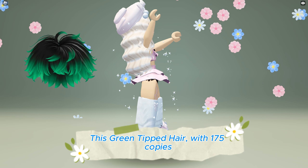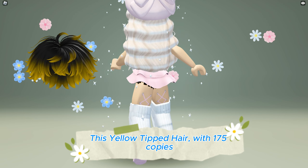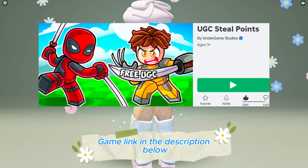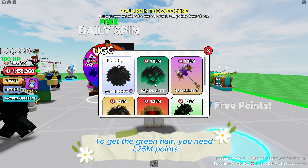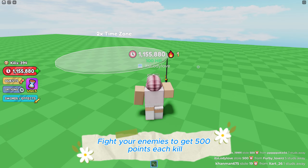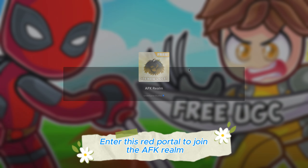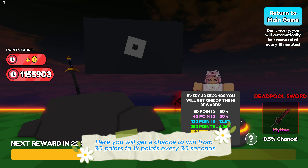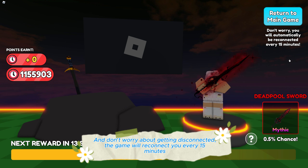This green tipped hair with 175 copies and this yellow tipped hair with 175 copies are now available to be obtained for free at the UGC Steel Points game — game link in the description below. Click UGCs: to get the green hair you need 1,250,000 points, and the same amount for the yellow hair. Fight your enemies to get 500 points per kill, and try to win one of these circles for more points. Enter the red portal to join the AFK realm, where you get a chance to win from 30 to 1,000 points every 30 seconds, or even a limited UGC. The game will reconnect you every 15 minutes so you won't get disconnected.